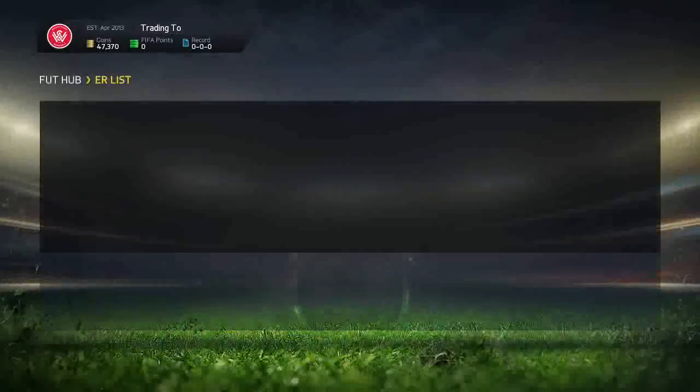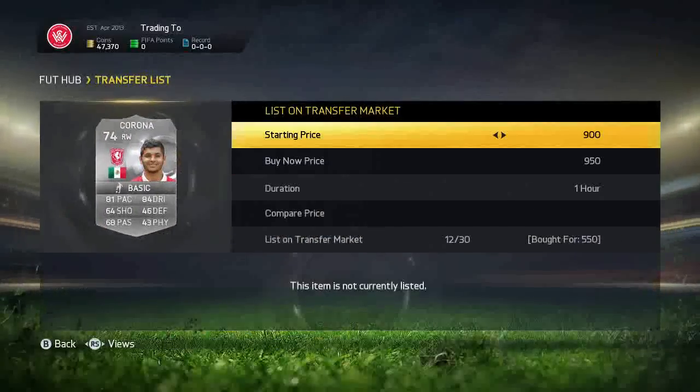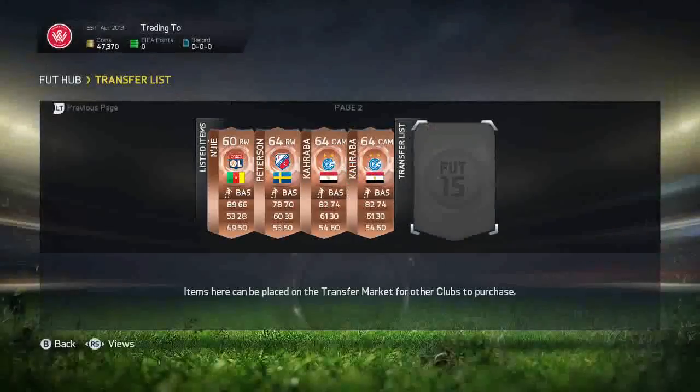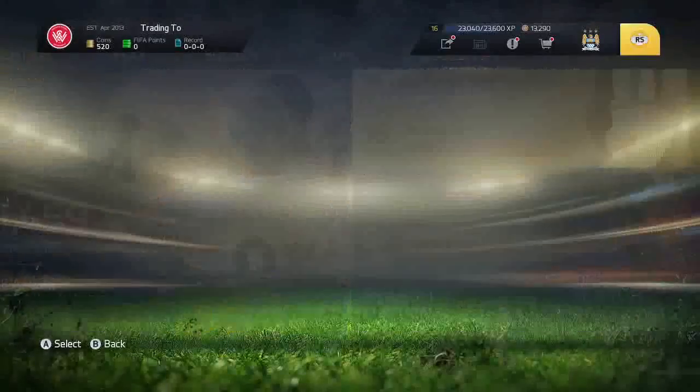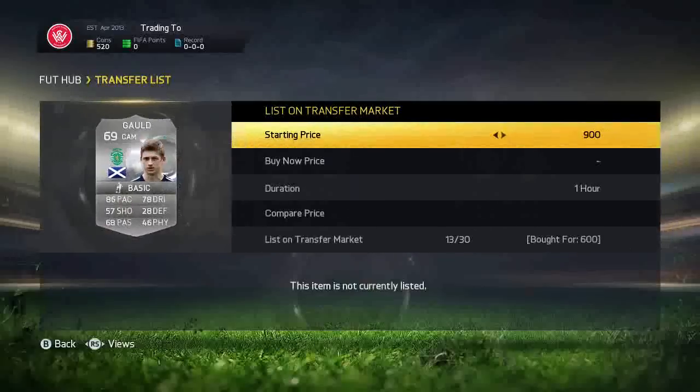We've bought an upgraded Corona for 550 coins, listed up for 950. He doesn't have five-star skills anymore and he's not left wing anymore, but he still looks pretty decent. The next player we pick up is another upgraded Ryan Gold for 600 coins, which we can list up for around 2k.